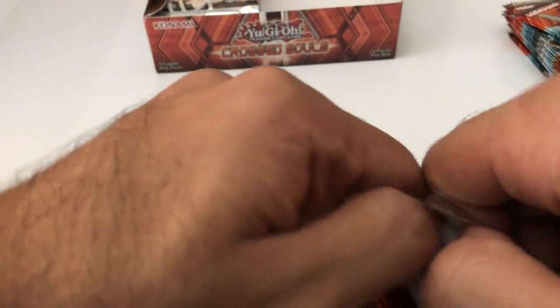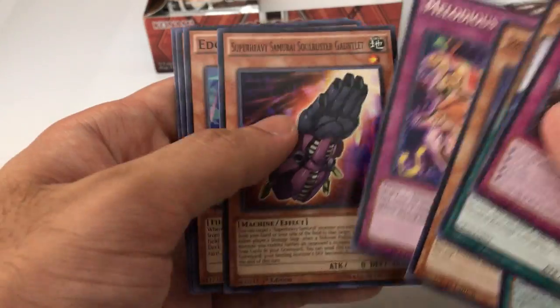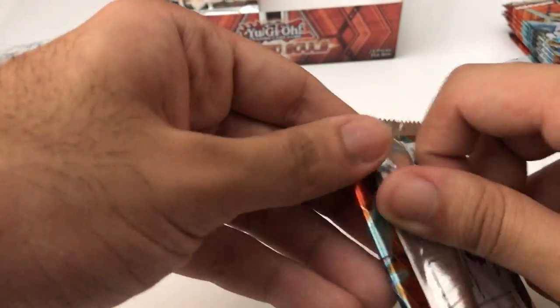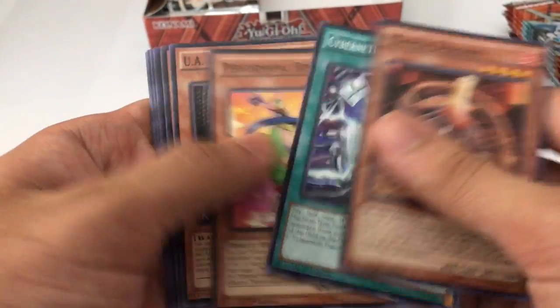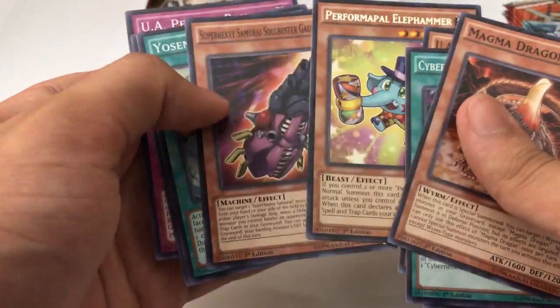Hope I get a Clear Wing, and like I said also an Ogre as well would be awesome. Chosen. Regular rare: Melodious Illusion. I'm just gonna go through it and show the rare, like most people usually do. Performa Pal Elephant Hammer.